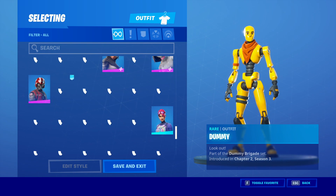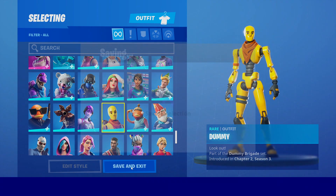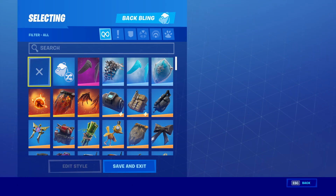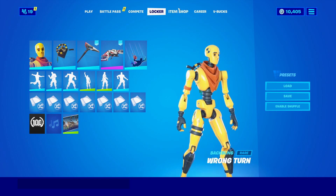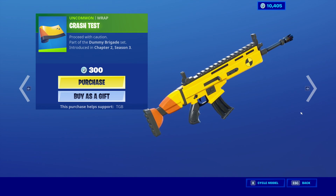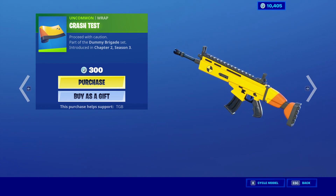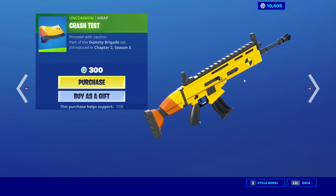Let's go ahead and check out the skin here. The dummy looks good with all these other blue skins but he's so yellow. Save and exit. We have his back bling over here, Wrong Turn — I'll put that on for now. You guys know I collect every wrap in the game. We have the Crash Test wrap over here. The secondary color scheme is black, it's mainly this bright yellow with a little bit of orange at the back and this little logo.